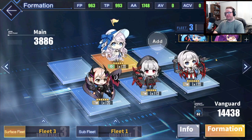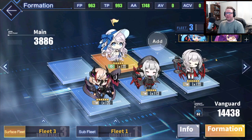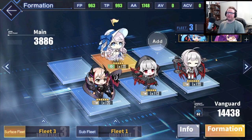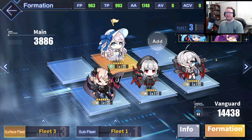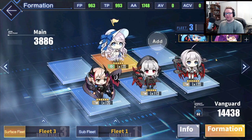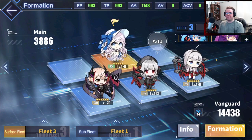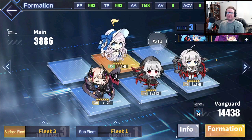For example, the mob fleet I used to farm gear specifically was one CA and two CLs, with Vestal in the backline. I don't have anybody in my main fleet that can steal MVP, because CVs or CVLs like Shoho, Unicorn, Ryu, or Perseus could steal MVP due to them out-damaging your frontline.